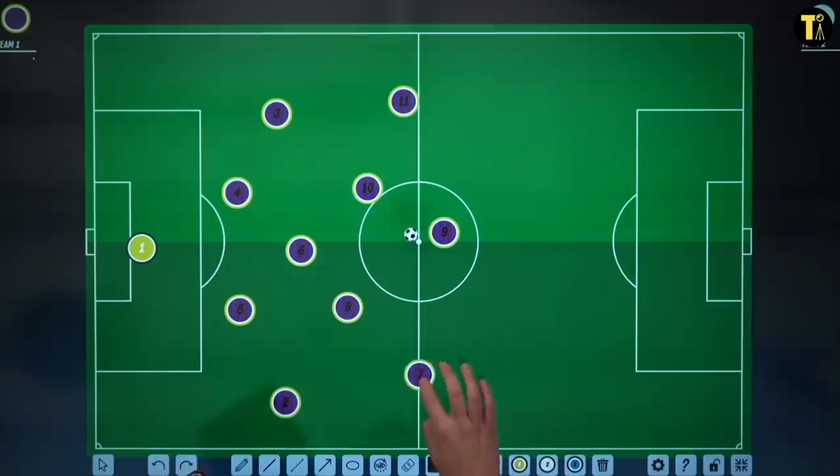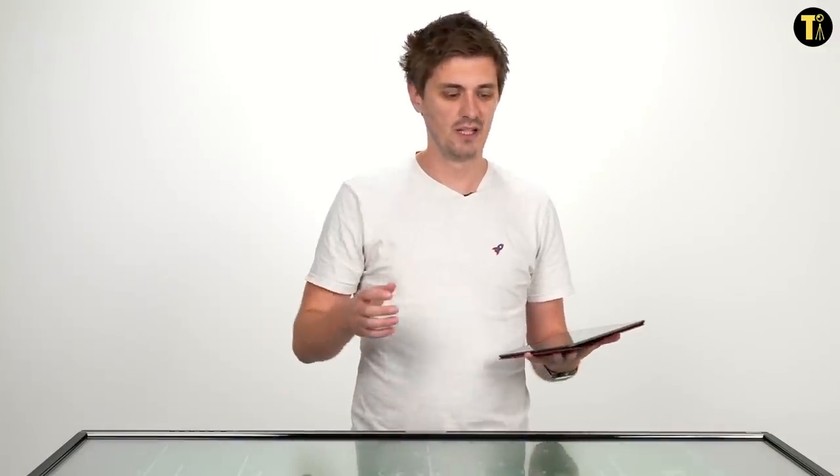He had Messi over here on the right. The same principles have applied through all of Guardiola's teams: they like to build from the back, they like to engage the opposition early, they counter-press if they lose the ball, and they like to dominate space and create chances through possession — passing the ball quickly, lots of rotations, lots of movement to make things work.